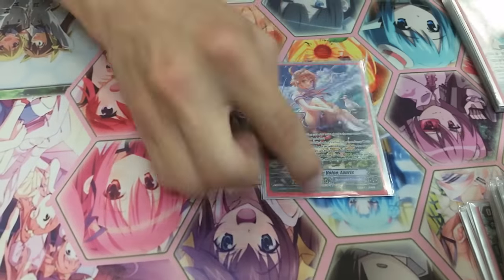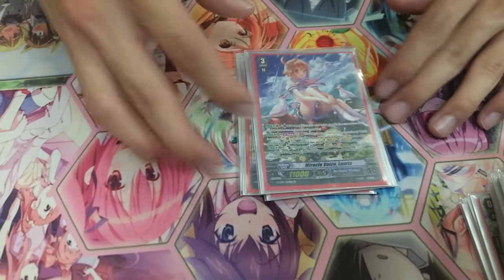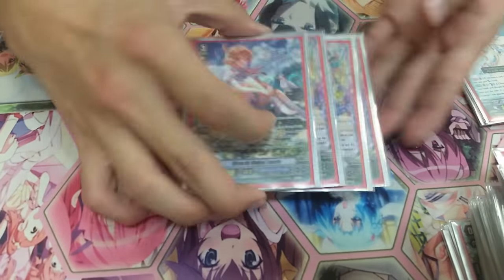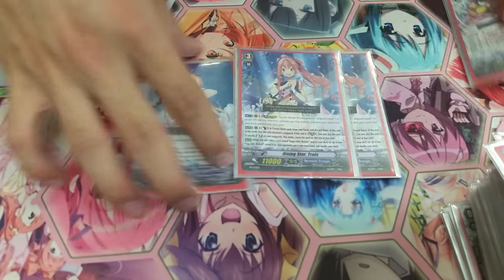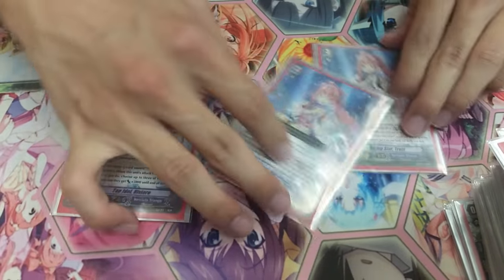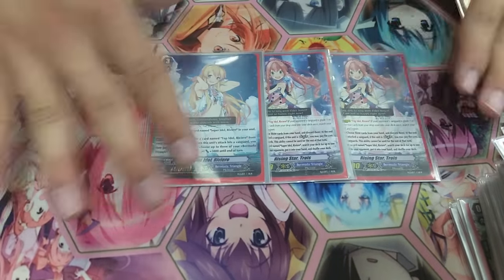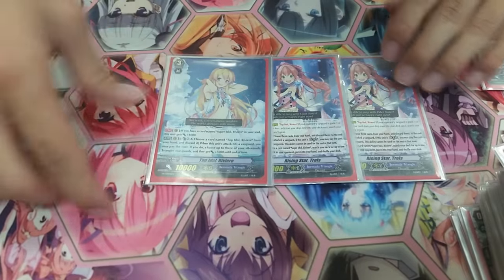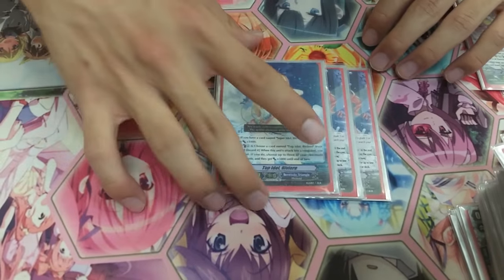It's a Loris deck, so I run 4 Loris. Everyone knows what Loris does — this is your stride break and your main ride target. You really want to ride her all the time until late game. I run the Trois Legion — 1 Riviere and 2 Trois. You could go 1-1, but the moment you damage one you'll feel really bad, so I recommend running 3 total like 2 Trois and 1 Riviere. The re-stand helps you end the game fast, and the Legion itself helps prevent decking out. After you filter everything out, you'll be checking a lot of triggers.